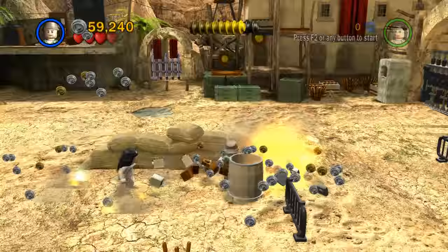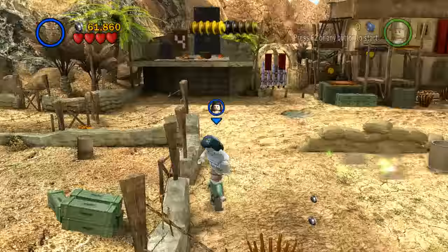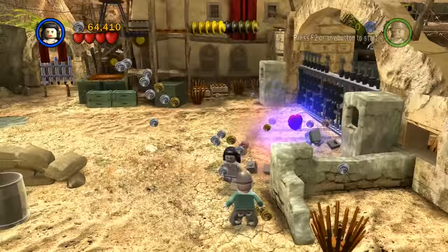I found another one of those barrels that we can hide in! I don't know why I was worried about the studs, because as you can see there are plenty of studs to be found! It looks like there might be something to dig up over here — unfortunately we do not have a shovel, so even if we found this location we cannot take advantage of it. Maybe we'll find one, then we'll be able to!